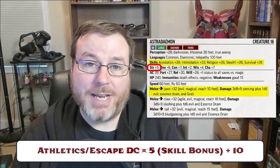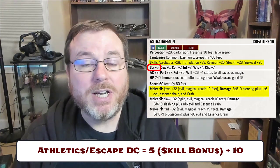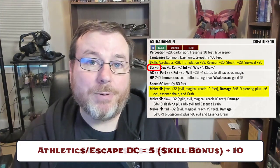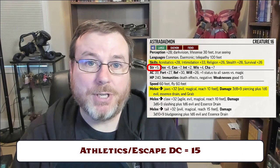And that's it. If you wanted to calculate the athletics DC, which would be the same as their escape DC, you just add 10. That would make it a DC of 15 for both the athletics DC and escape DC.